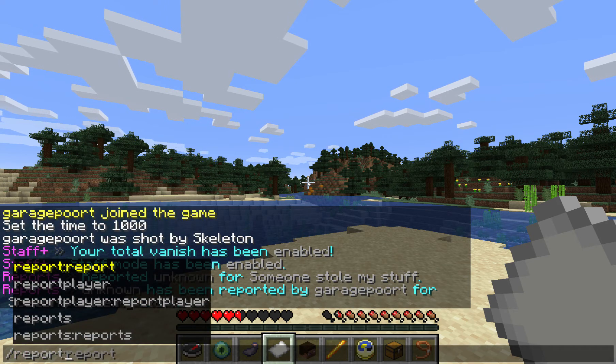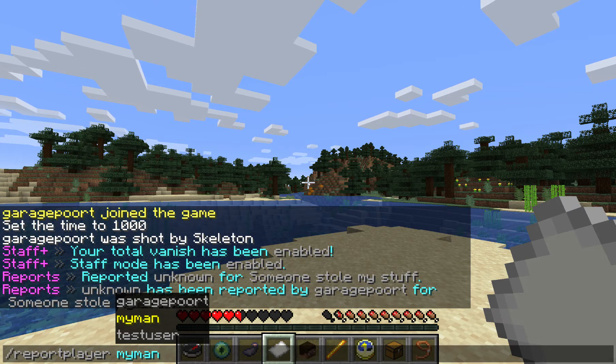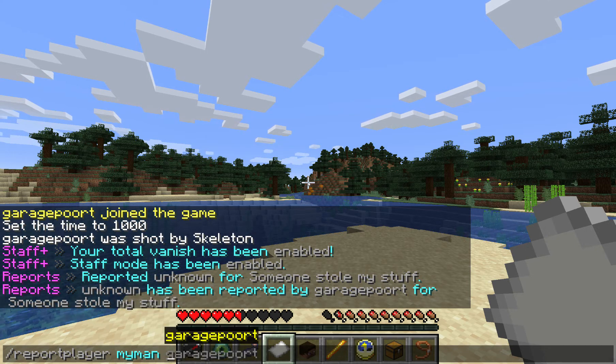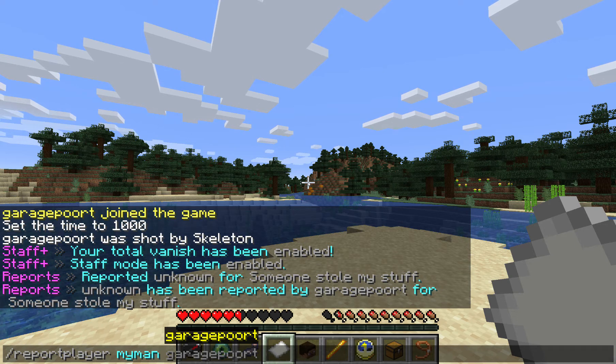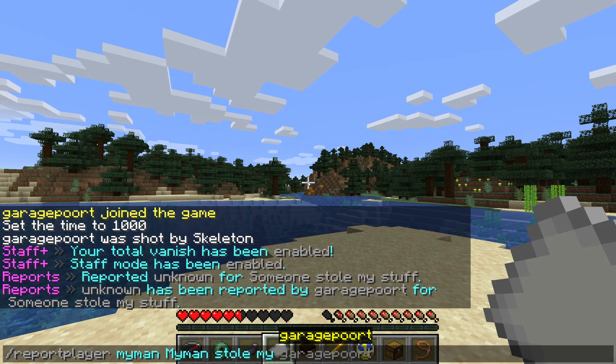Then we have the report player command. You will notice that it autocompletes not only online users but also offline users — that's another change we've done. You can now report players even when they're not online. We check all players that have ever played on the server and autocomplete using that command. For example, my man is not on the server right now, but I can still report him.